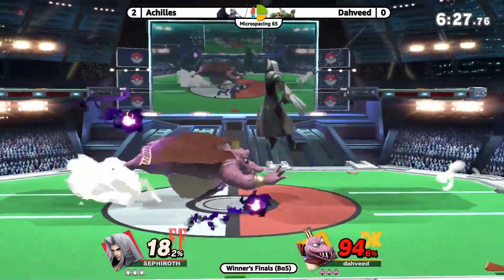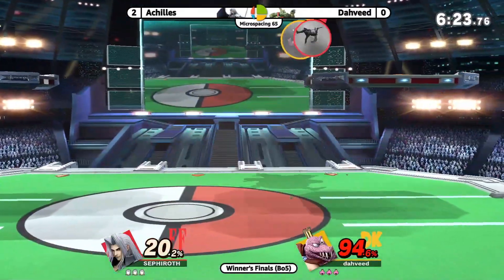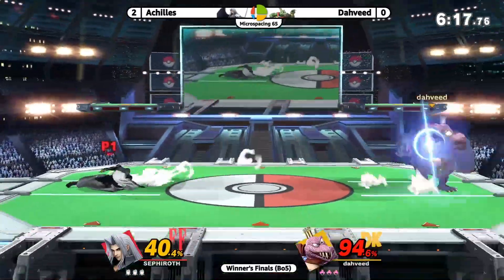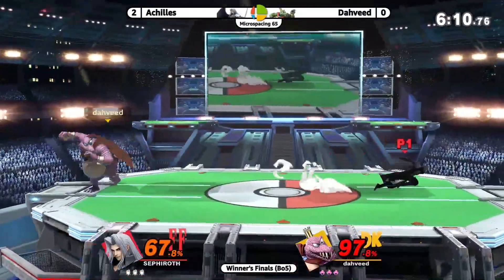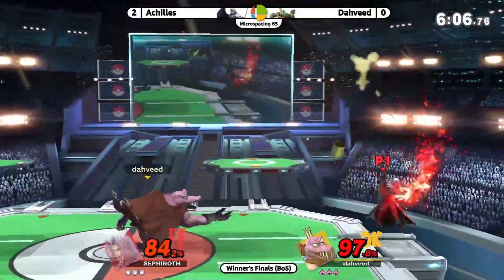Going to get this curse on — just such a good neutral tool. Unfortunate timing that the octa slash hit with the curse, so Dahveed's able to get a punish. If it was timed a little differently the curse could have stopped that. He can take all that damage he can get — not gonna be able to throw, but all good. The Dahveed's making this back, almost bringing it back to even.